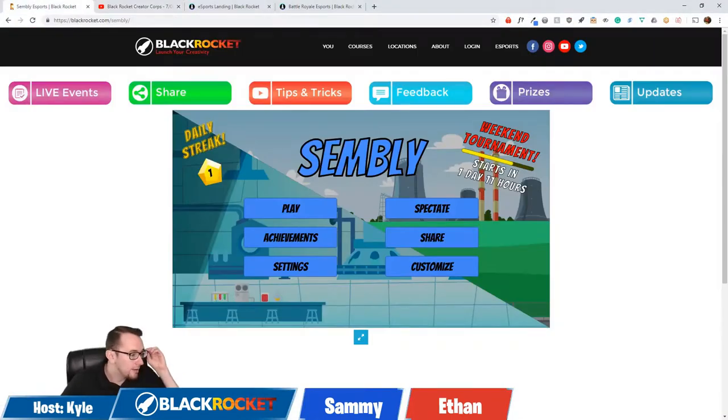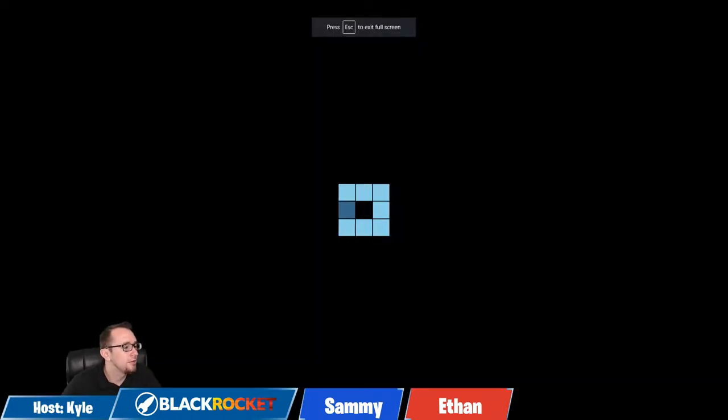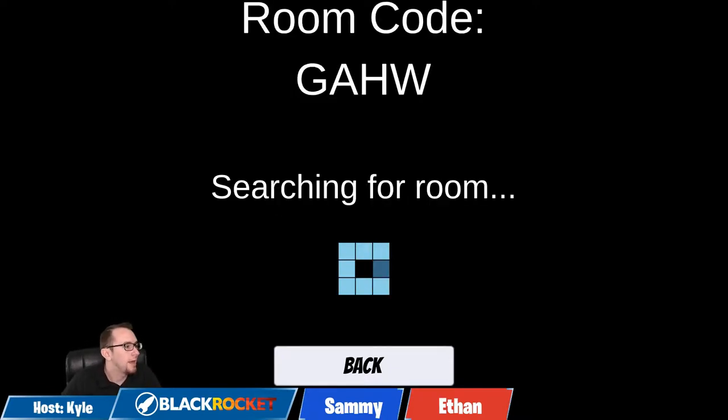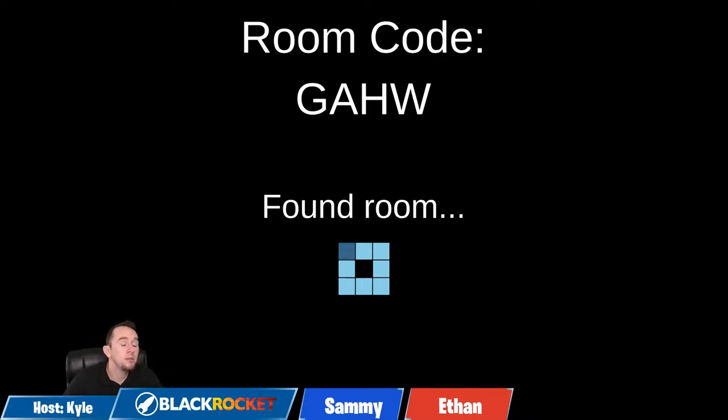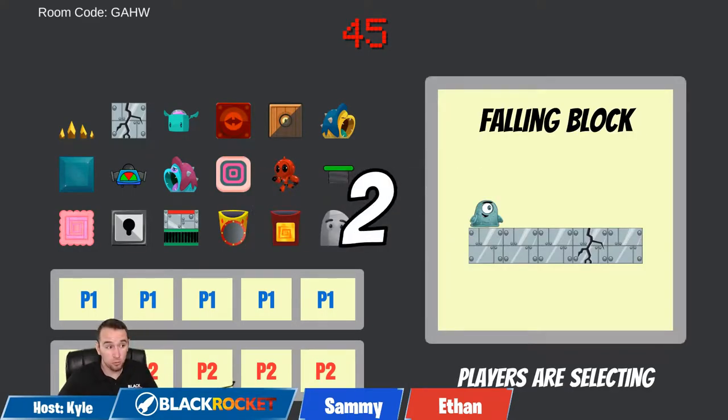That was a really cool project from one of our students who took our Lego animation course. If you make a project you're really proud of, have you or your teacher nominate you for Project of the Week and you might get to see your project featured on a stream. We're going to get the other players to join the room and then we'll be all set. Those players were playing so fast — scoring over 500 points per gem — which tells you they were going quick.